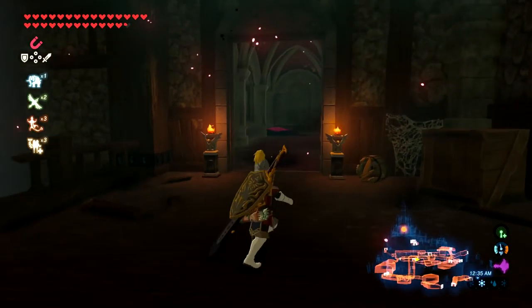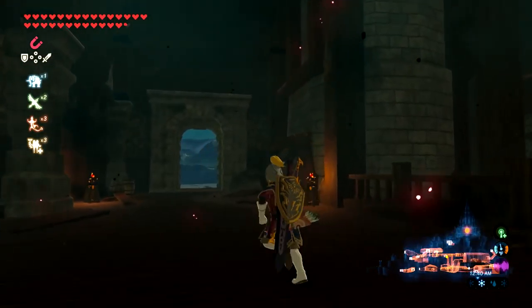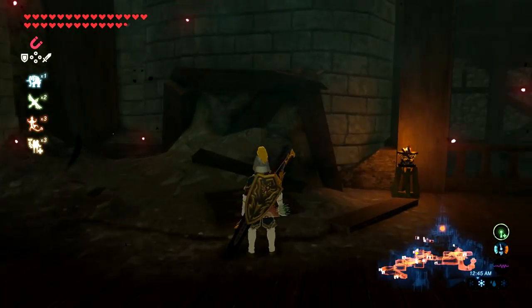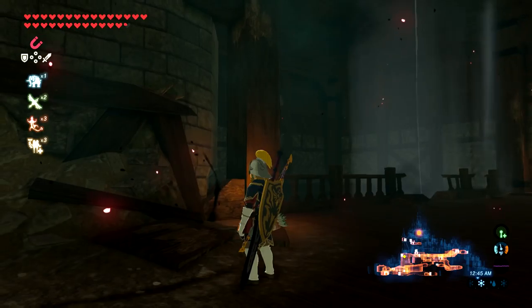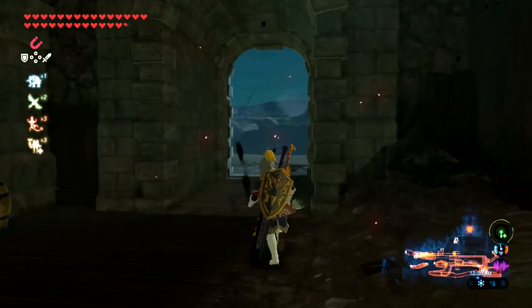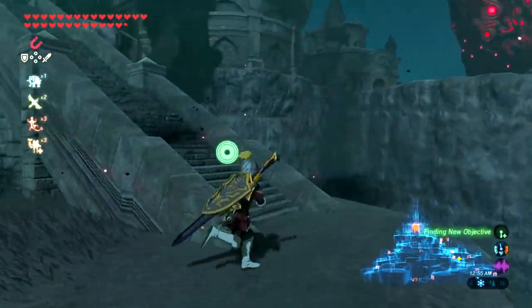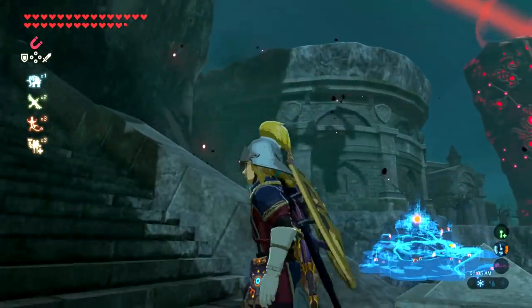Alright guys, welcome back to some more Legend of Zelda Breath of the Wild. I consulted the Twitch chat and they gave me the hint that I have to go higher up. Apparently the very bottom floor is like the basement — I'm on the first floor, so the second floor is higher than I am. I need to keep going up to find this other chest. It would have been nice to know earlier, if the game had told me itself, but I'll take what I can get.